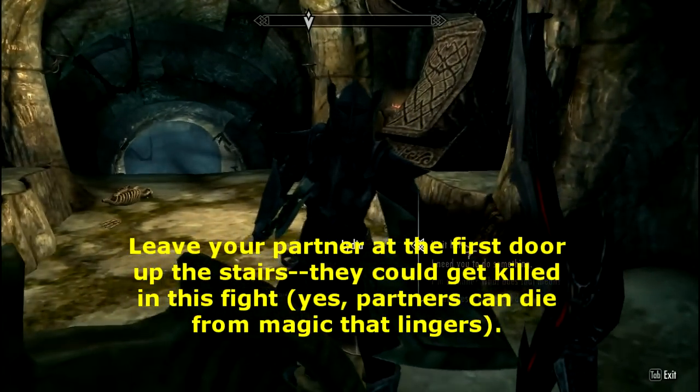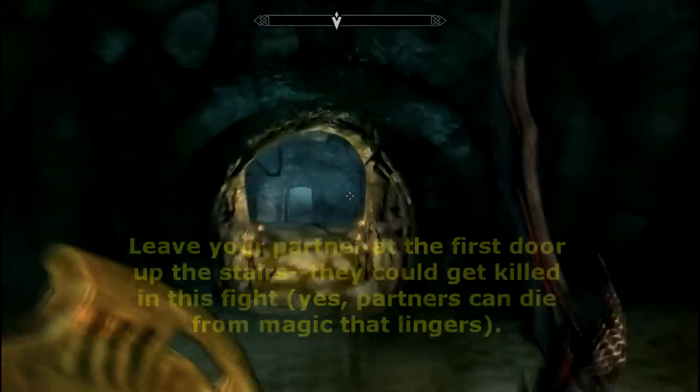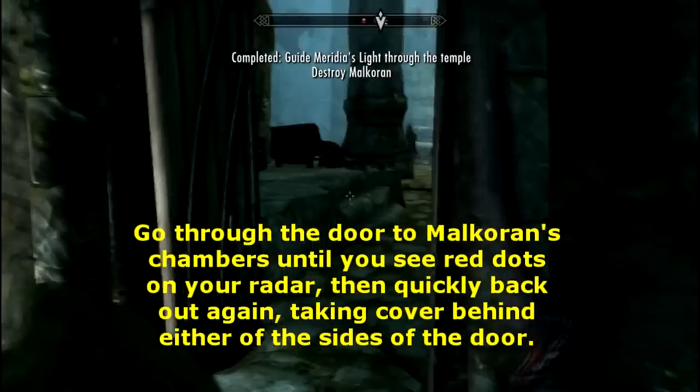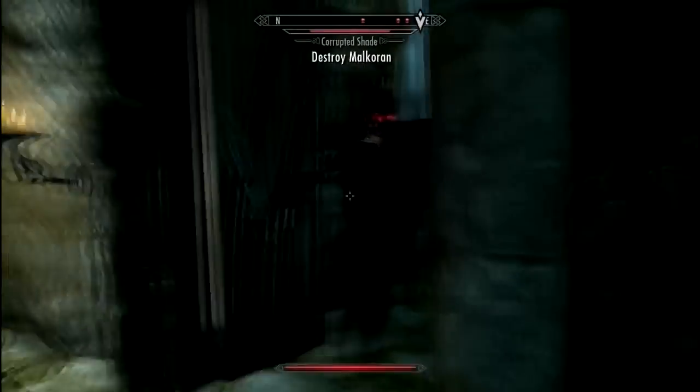The first thing you're going to want to do is leave your partner at the top of the stairs at the first door, and then you're going to run down to the second door, go in the door, and lure the shades around the door.